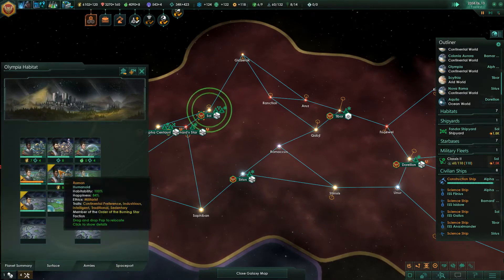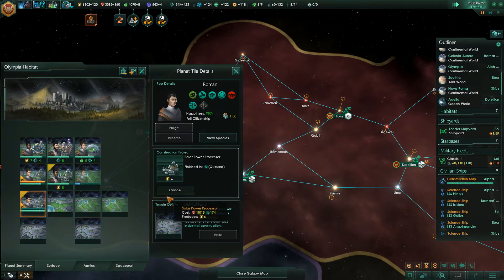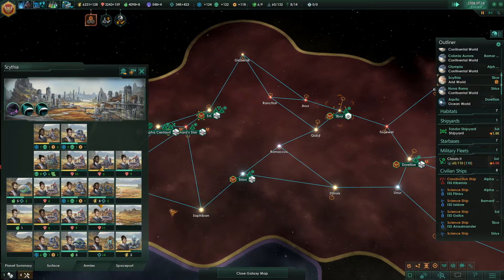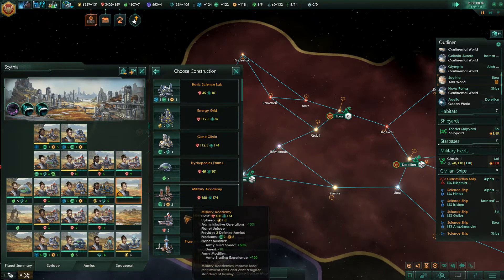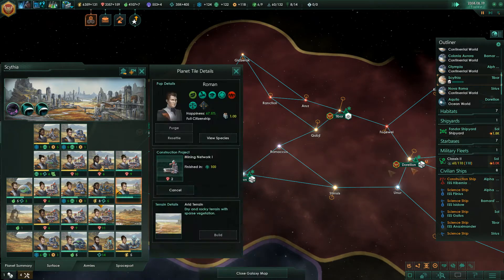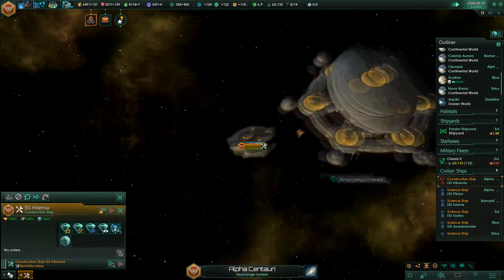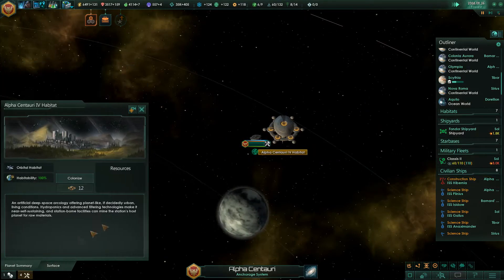So we need, of course, more energy. We need to terraform Mars, which would be very nice. Alpha Centauri Habitat is finished — that is also very nice. Let's get some more mining. Let's go in here. Alpha Centauri Habitat — that is good.